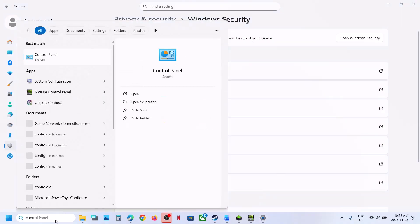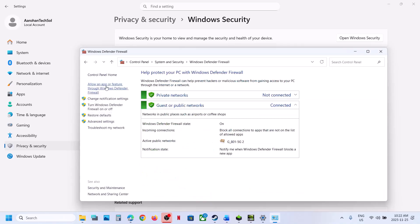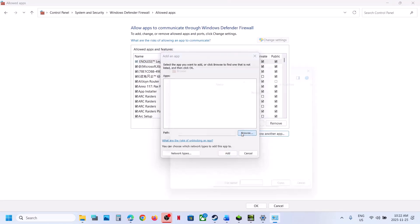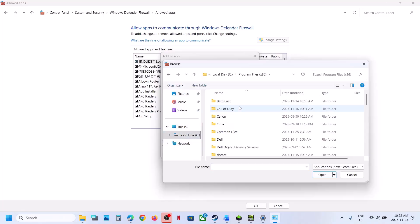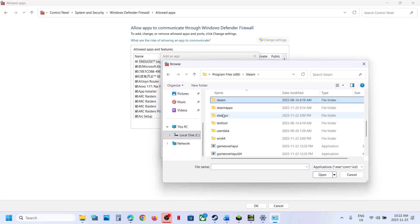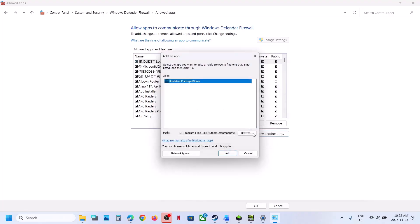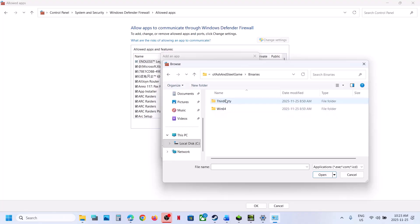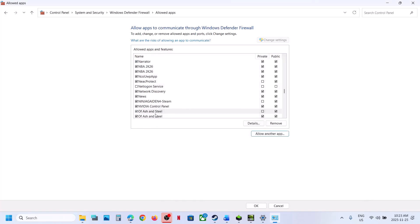Now type Control Panel in the Windows search box and click on Control Panel. Go to System and Security, then Windows Defender Firewall, then Allow an App or Feature through Windows Defender Firewall. Click Change Settings, then Allow Another App, click Browse, go to the game installation folder, open the game folder, select the game exe file, and click Open, then click Add. Also add the second exe file the same way — Allow Another App, Browse, open the folder, select the exe, click Open, then Add. Once the game is added, launch the game.